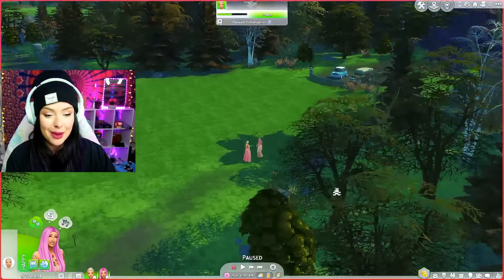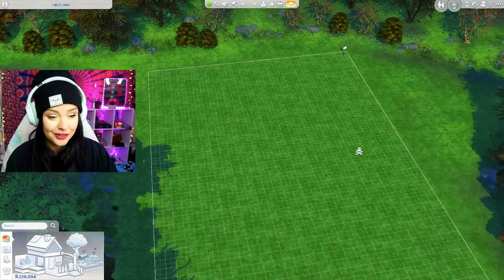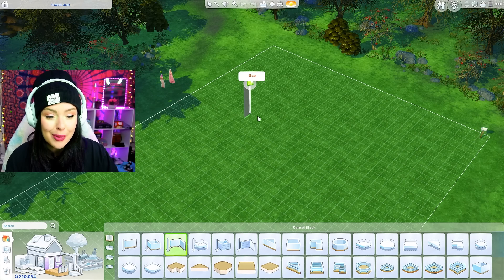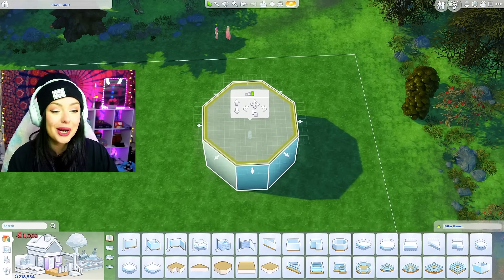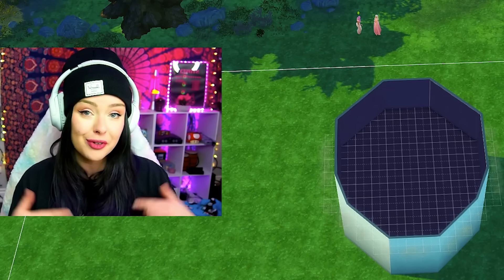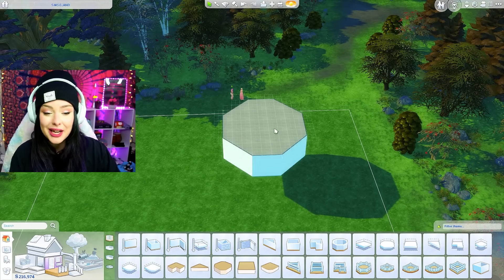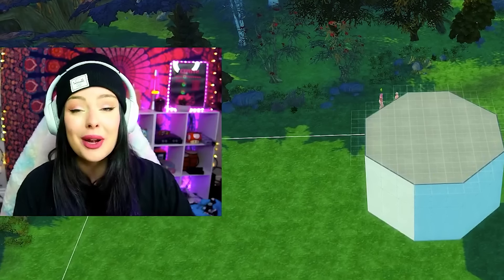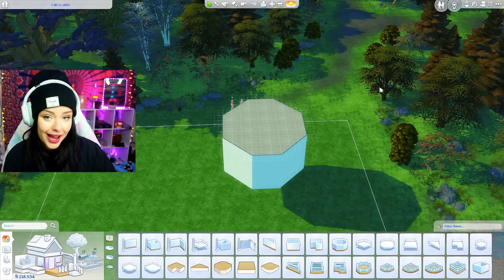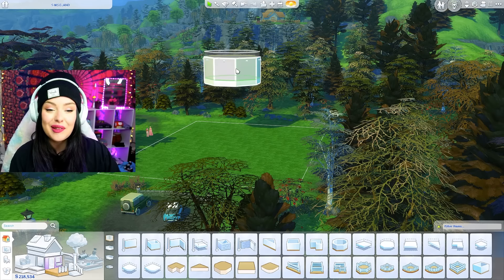We're going to check back in with them in a minute. First I'm going to show you how you can do the floating house challenge yourself. We're going to start out building a room — I'm going to build an octagon. Once you've got your room built, we're going to page up and copy and paste that room directly on top of the one just built. Now you're able to delete the room underneath and you're left with a floating room. You can click on the room in the middle and raise it up and down to adjust the height.